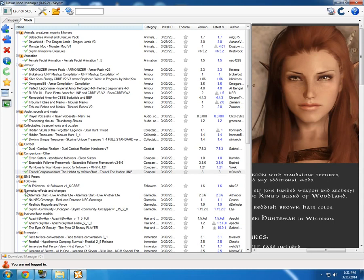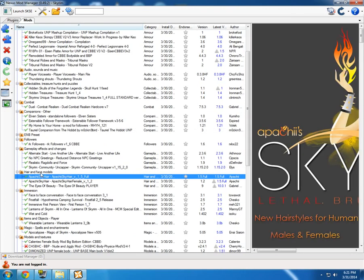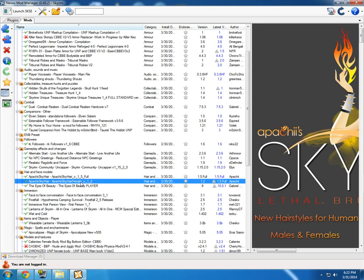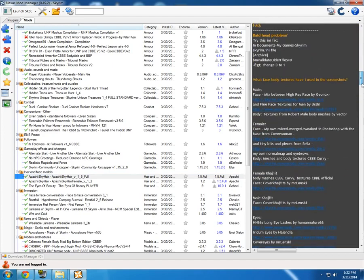Another very interesting mod to make your females prettier is Apache SkyHair. You're going to need this one. I'll add a link in the description below to download it. You have to check the mod description because not all versions are in the Ultimate version — version 1.5 full doesn't include all the hairstyles from version 1.2. The full one is not actually full. When Nexus Mod Manager asks if you want to upgrade, just click no to install normally and you'll have more hairstyles. This is one of the best mods to make your females pretty.